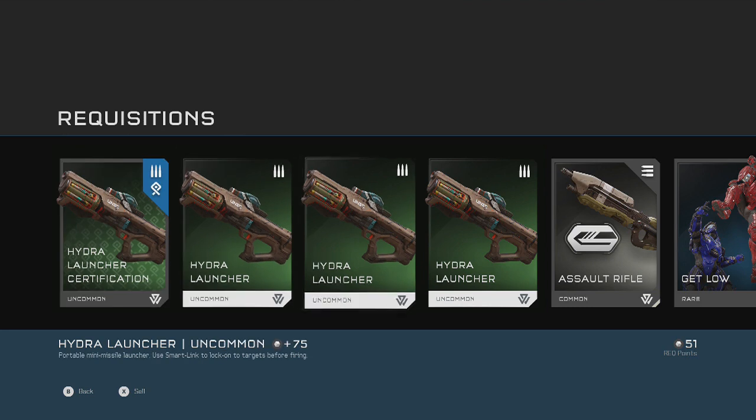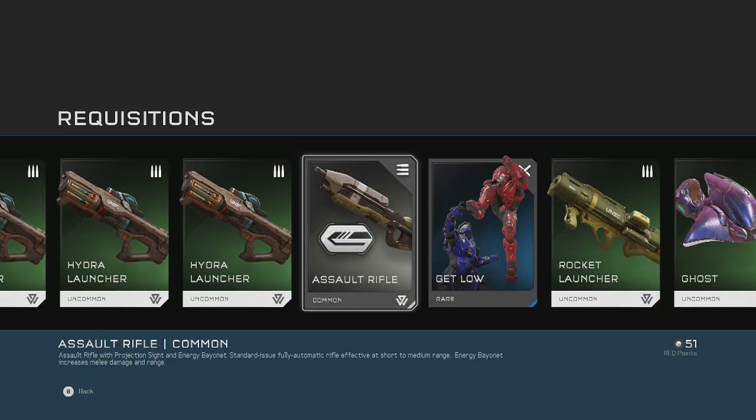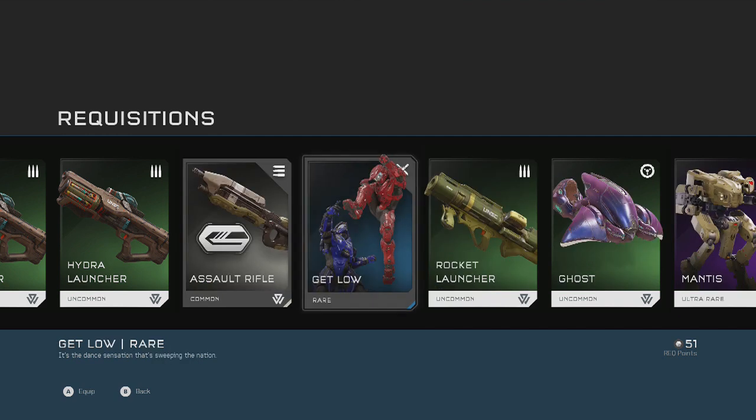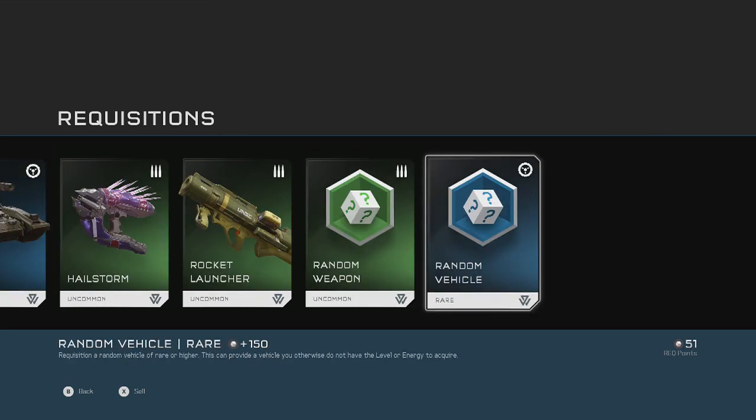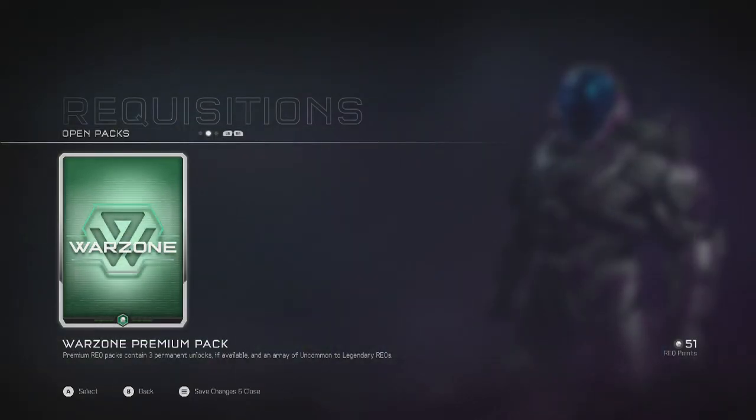Oh, Christmas Hydro Launch — nice! You got a salt rifle with a projection sight and energy bayonet. Energy bayonet increases melee damage and range — that's gonna be pretty cool. There's also an assassination emote! I can't wait to see what that looks like — it's the dance sensation sweeping the nation.